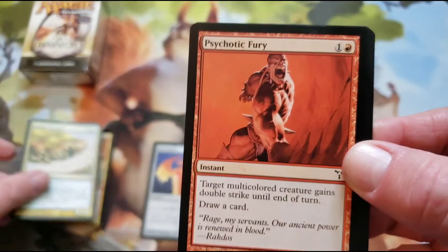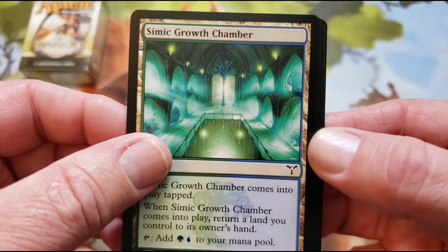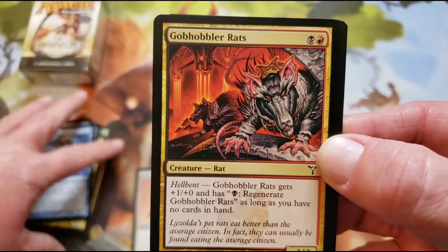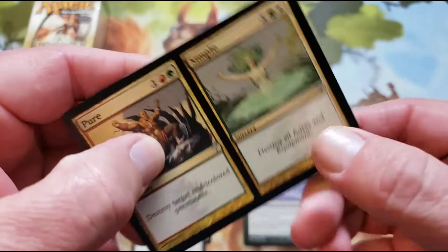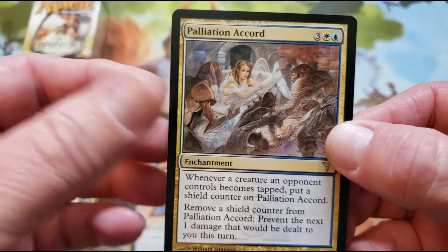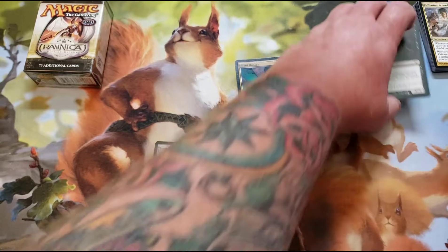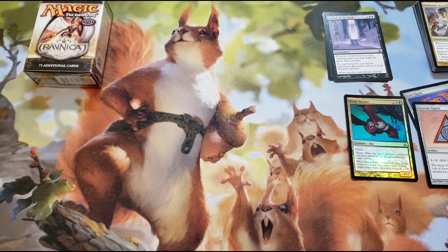Assault. Ziplid. Psychotic Fury. Helium Squirter. Simic — we want a card just like this back here. Azorius Signet — we like those. Vesper Ghoul. Enigma Eidolon. Gobhobler Rats. Valor Made Real. Nettling Curse. Pure and Simple. Crypt Champion. Palatian Accord. And the Rat Catcher. I do believe the Rat Catcher is a decent card — it's not a Shockland, but it is a decent card. Let's put the Ley Line up top. We got our Signets and our little foil.